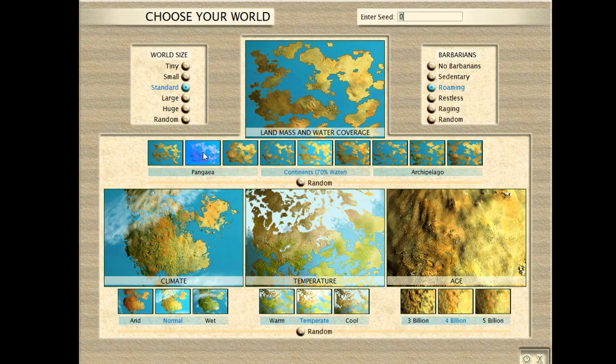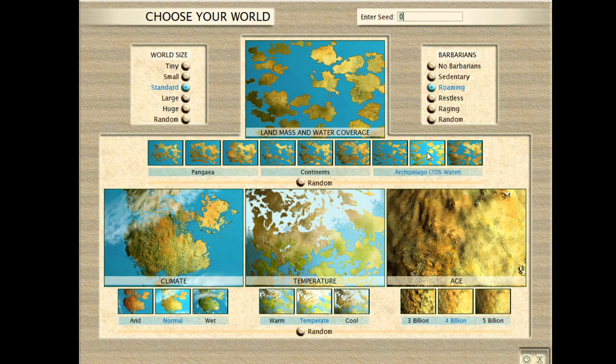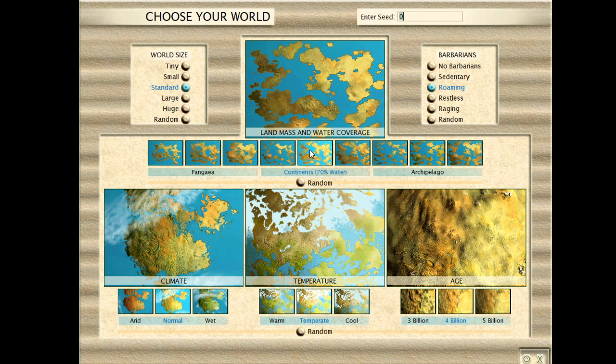Generally if you play Pangaea, you're going to have a lot of interaction with rival civs — so that could be war or trade or anything like that. If you're playing Archipelago, you're more likely to be left to yourself. We're just going to do Continents here because it's the in-between option.